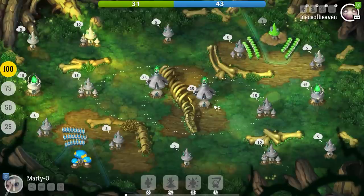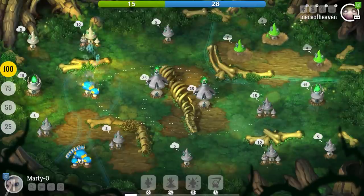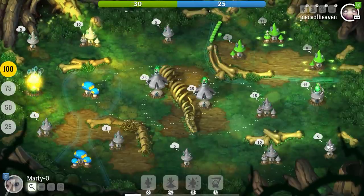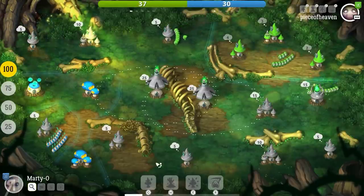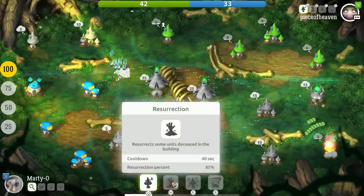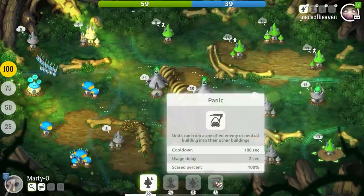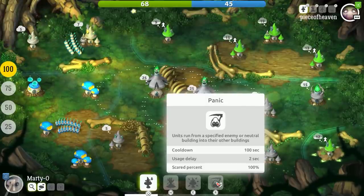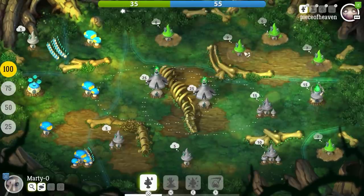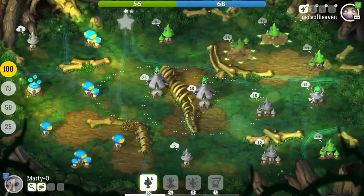I'm a bit worried about this, to be honest, because I'm not particularly good at this game. This guy is pretty good — this is the guy that I actually played in multiplayer and he's got some really cool abilities. Downgrade — downgrades enemy building by one level. Second ability is resurrect some units deceased in the building. And in the specified area, versus all units of all players back to the buildings they were sent from. And then we have panic — units run from a specified enemy or neutral building into their other buildings.